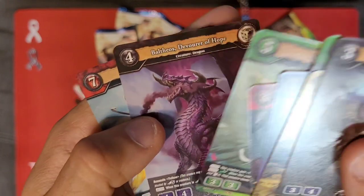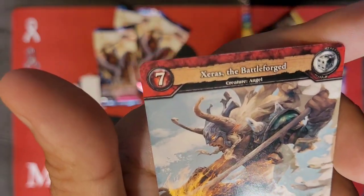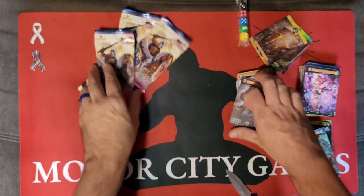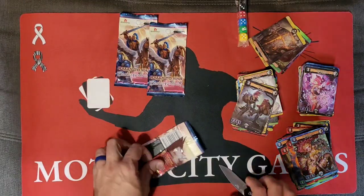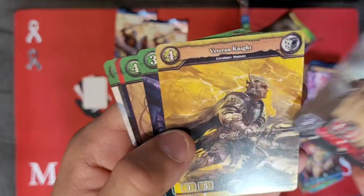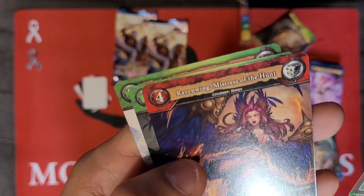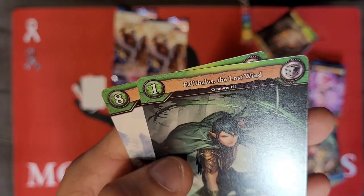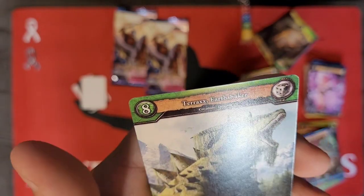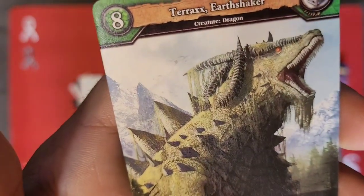That's a cool dragon and it's only uncommon. Zerus the Battleforged, sweet. Viking Valkyrie looking creature there. Trying to go fast so my videos aren't so long and drawn out as they have been in the past. Ravenwing Mistress of the Hunt, Falthalas the Lost Wind, and Terax Earthshaker — that is a kick-butt looking dragon right there.